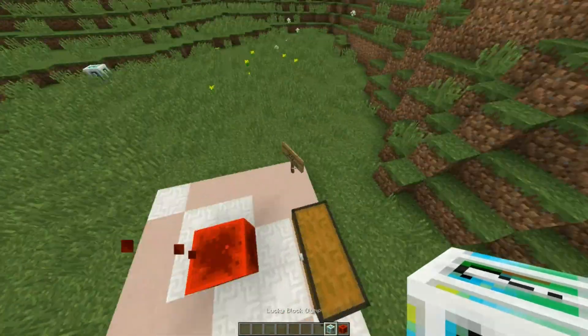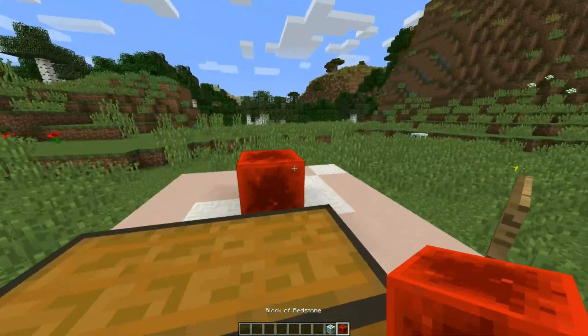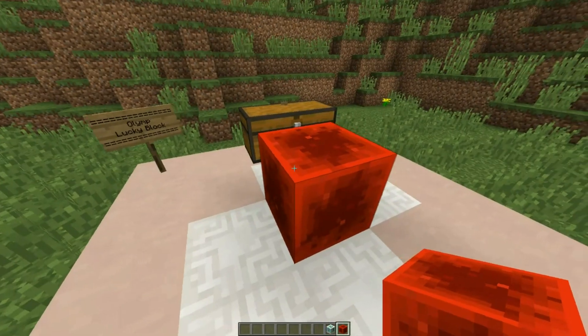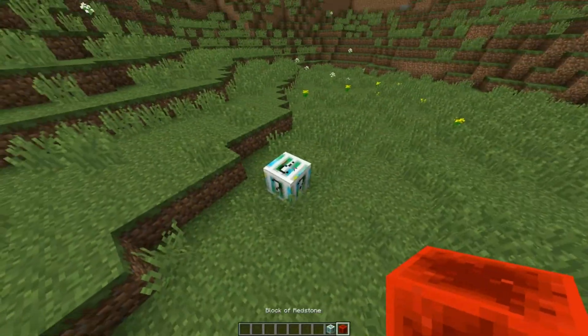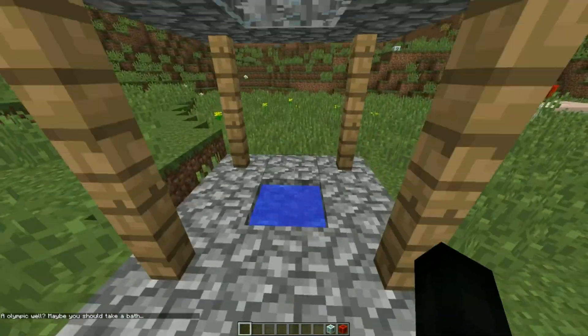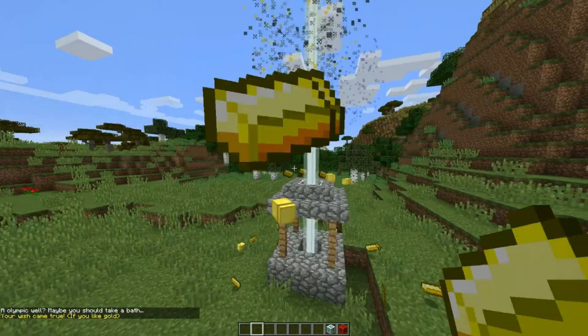Is that it? It, like, went to spawn something but it dudded. You know what, I'll count that as a good drop. Now we're free to do whatever we want. I'm going to open this one. A well — with absolutely nothing for me to throw into it. Your wish came true if you like gold.